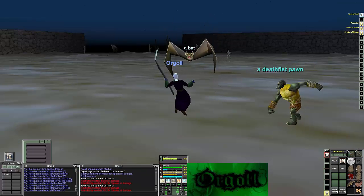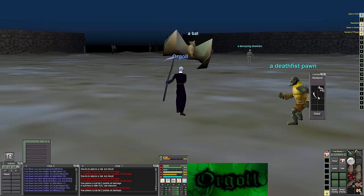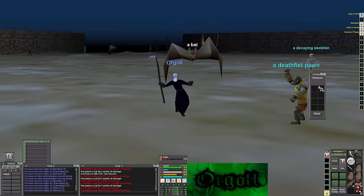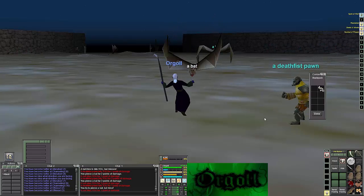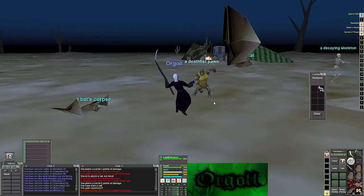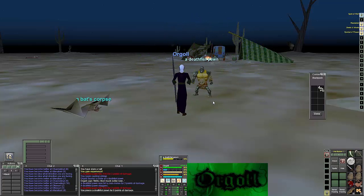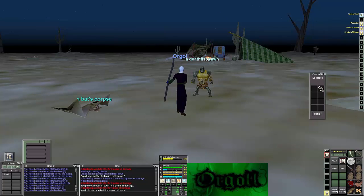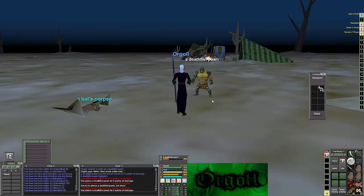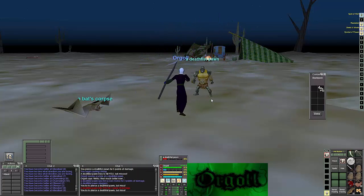I ended up looting everything I could. Batwings I sold to players in East Commonlands, and bone chips I sold as well, because once you get to the next area there are skeletons you can kill for bone chips. I kept two bone chips on me at all times in the next area, so don't worry about having a lot of bone chips on you — everywhere I go for a certain amount of time is going to have bone chips readily available.